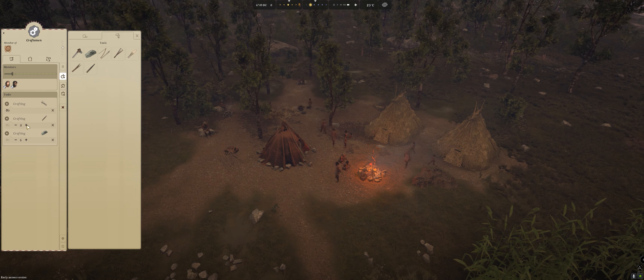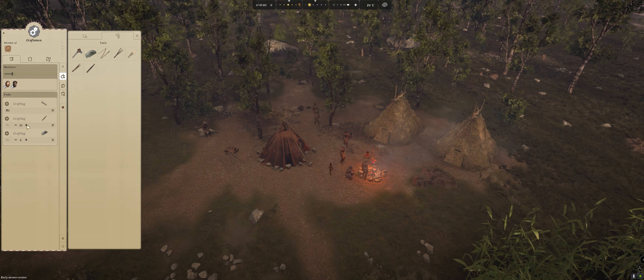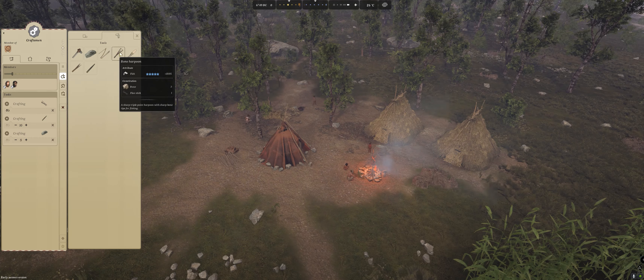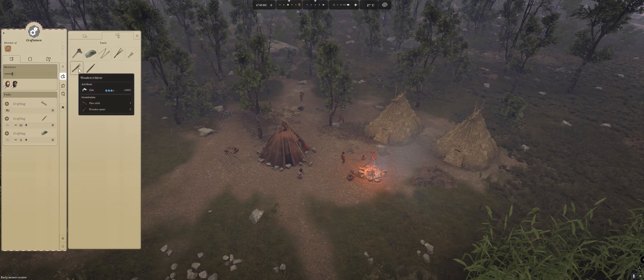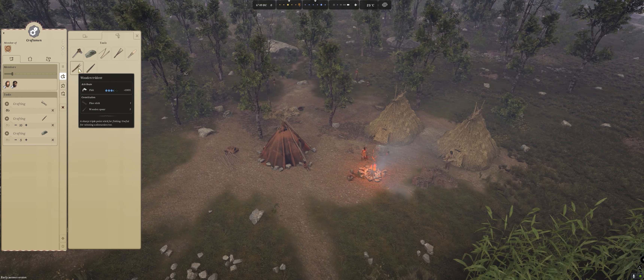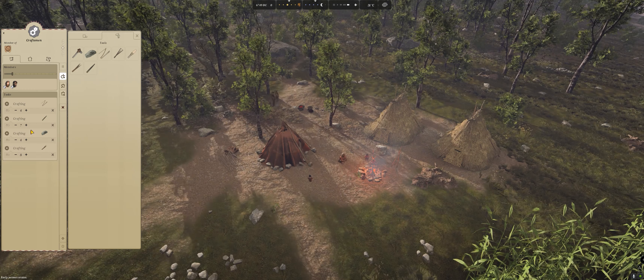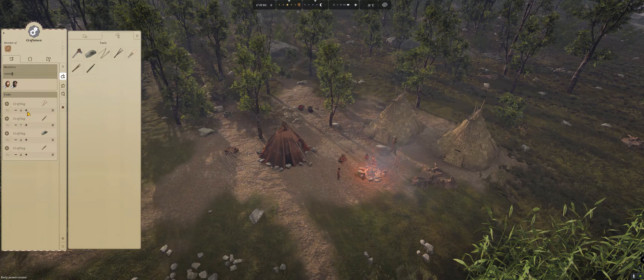Let's make ten spears — spears can also be used for fishing. As you can see it's fifty percent efficiency for fishing, so it's not the best. The best one is the bone harpoon but currently we can't make that, so we'll make the wooden trident which is one hundred percent for fishing. Let's also tell them to make about four wooden tridents and at least eight more spears.